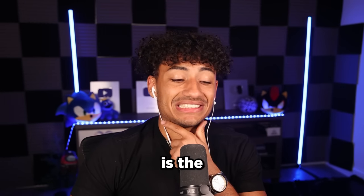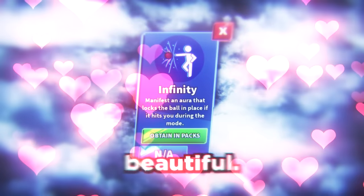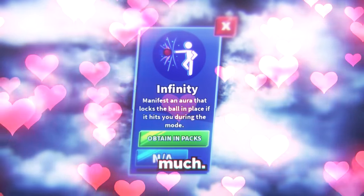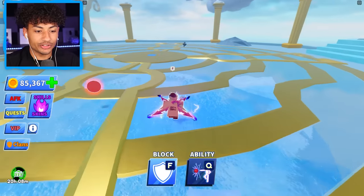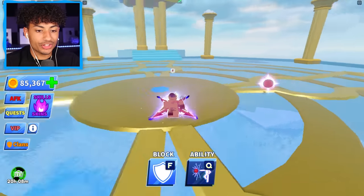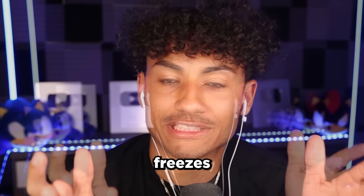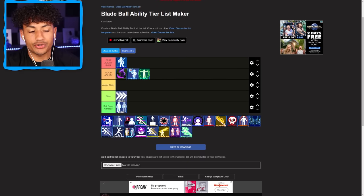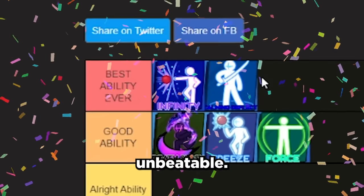The next ability we have is the Infinity ability. This ability is so amazing, it's so beautiful, I love this ability so much. This ability is basically cheating because if I use it, the ball doesn't hit me. I can bring the ball towards my opponent and hit it, and then he dies. And if he hits it back, the ball freezes again — it still doesn't hit me. I'm putting this all the way to the top. Is it better than Calming Deflection? I'm going to have to say yes. Infinity is just unbeatable.